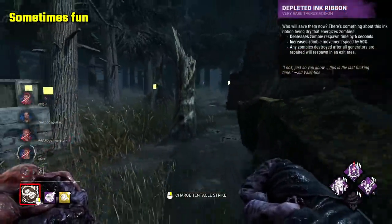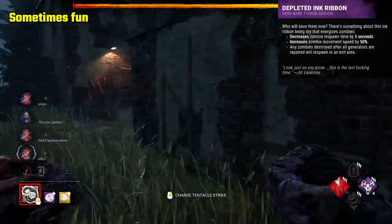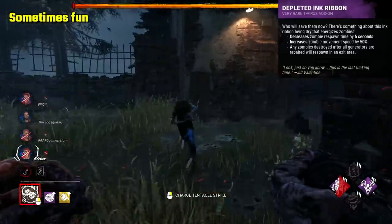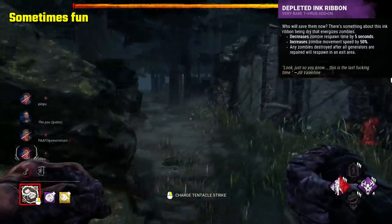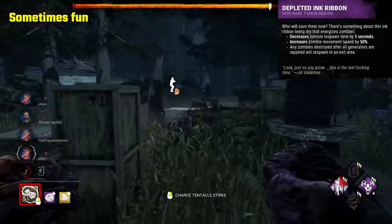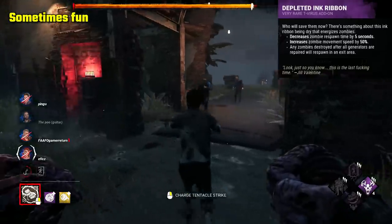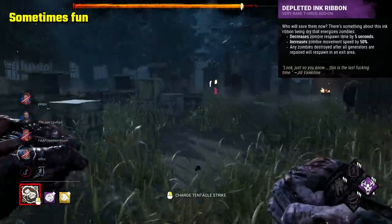Depleted Ink Ribbon is a relatively interesting add-on that allows you to place a trap of sorts in the exit gates, which I can't think of any other add-on doing. When all generators are powered, if you destroy a zombie they'll spawn within the exit gates beyond the doors. When a survivor opens the door, they are faced with a zombie that will attack them. This sounds really cool, but unfortunately zombies are horribly slow, and even when they do somehow catch someone off guard, you're more than likely too far away to get value from it. It's a weird add-on that sets a trap, but the trap is ineffective and kind of at the wrong place at the wrong time. Cool though, and it's somewhat fun watching in anticipation to see if the survivors get hit.